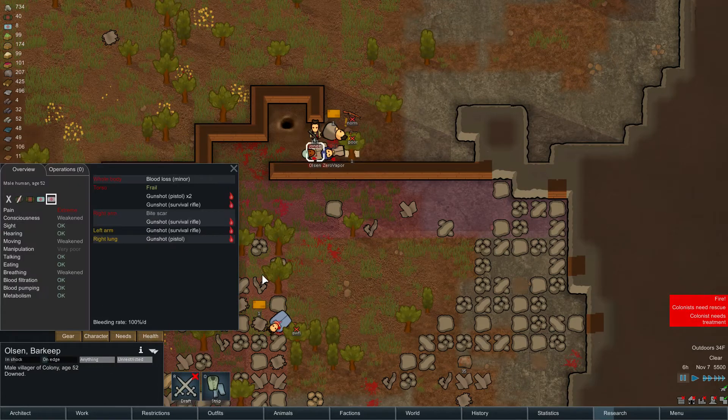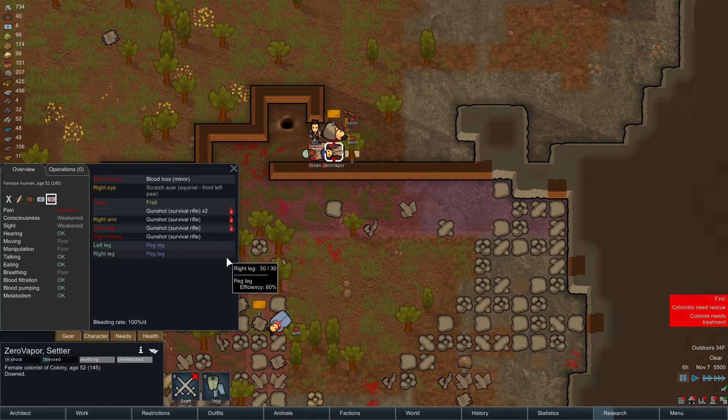Olsen, how bad is your health, man? He's got a couple of gunshots, but he's not missing any limbs. Zero Vapor — please don't tell me you lost another limb. Nope, you're good. Bloodloss minor. They both have really bad bloodloss.